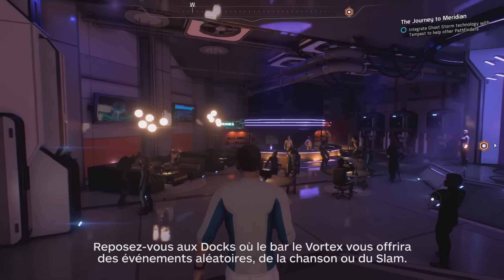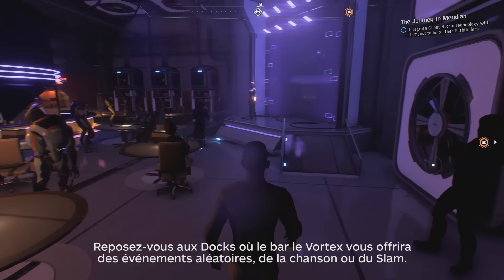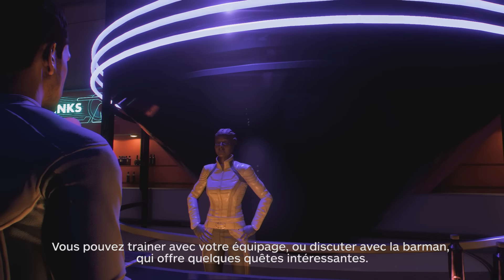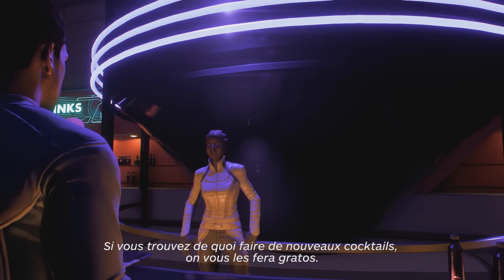You can unwind at the docking bay where you'll find Vortex, a new bar area where you'll find random events like slam poetry or singing. You can hang out with your crew, or speak with a bartender who might have some interesting quests for you. "Keep an eye out for anything interesting we could use for new drinks, and we'll let you test them for free."